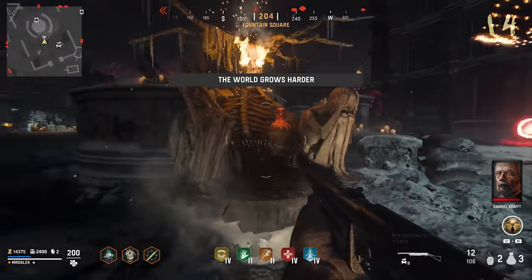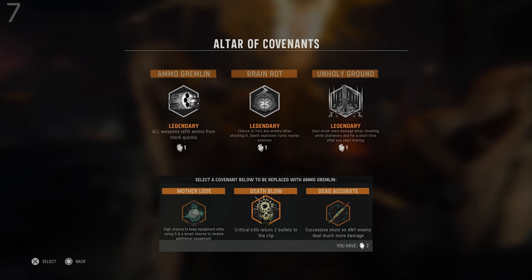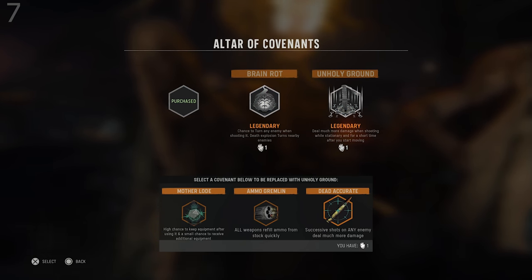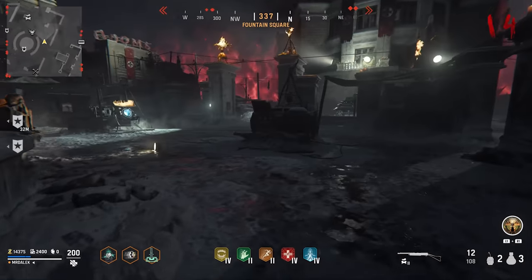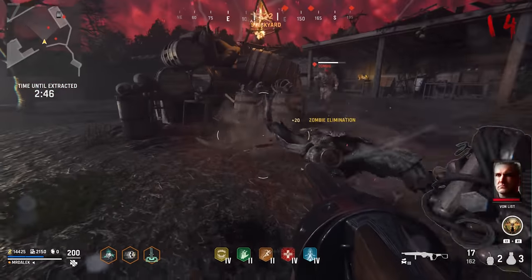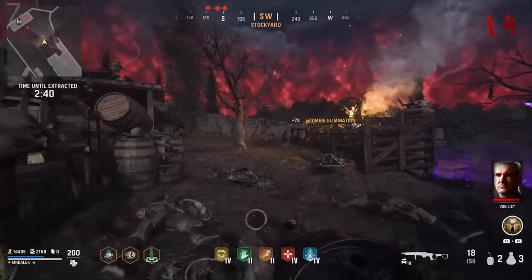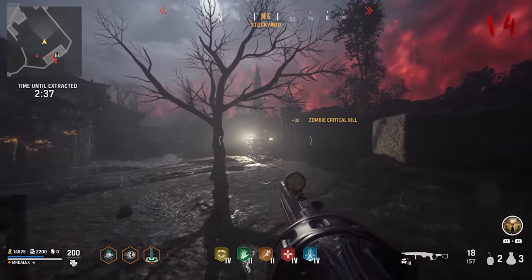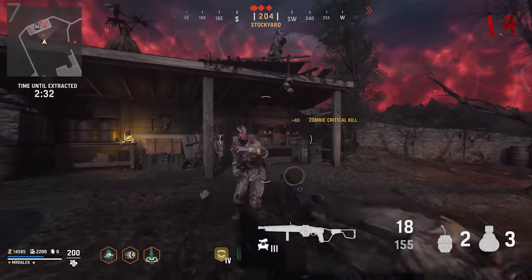For tip number seven, this is the most overpowered covenant ability yet — it enables you to essentially never reload your shotgun. There's a covenant called Ammo Gremlin, and the effect is that stowed weapons refill ammo from stock automatically. When you get the legendary version, instead of just stowed weapons, all weapons refill ammo from stock quickly. Combined with a shotgun like the Einhorn Revolving or the combat shotgun with fast fire rates, you'll notice you never have to reload because shots will constantly be going back into your clip.